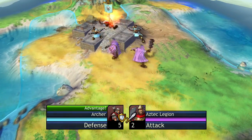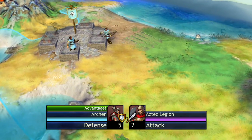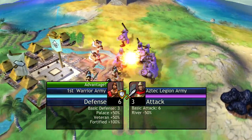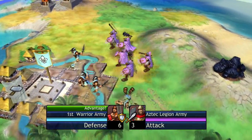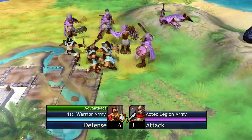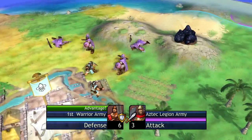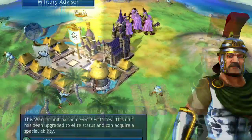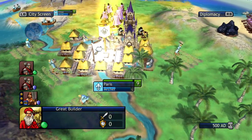Our archer is holding its own — okay, so we're not getting that city taken. It's 6 to 3; we should win here, but since it's on Deity it could very easily be a loss, just because the game likes to make sure you have no chance of winning. Okay, and we win — it's a good win. We stopped both of their units.